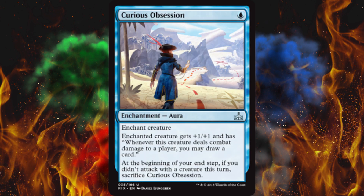Next up, Curious Obsession — an enchantment aura that costs one, enchant creature. Attached creature gets +1/+1 and whenever this creature deals combat damage to a player, you may draw a card. Buy into Thassa — I love it. At the beginning of your end step, if you didn't attack with a creature this turn, sacrifice Curious Obsession. That's hilarious. You put this on a flyer and you could single-handedly dominate the game by just double-drawing every single turn. This is crazy.